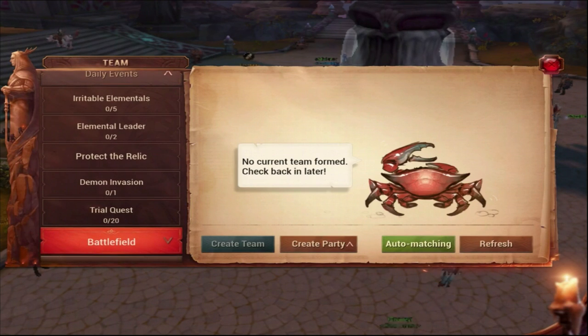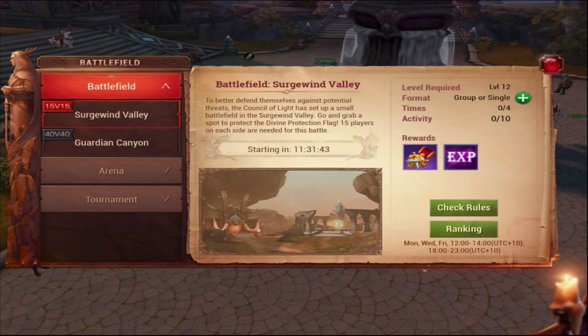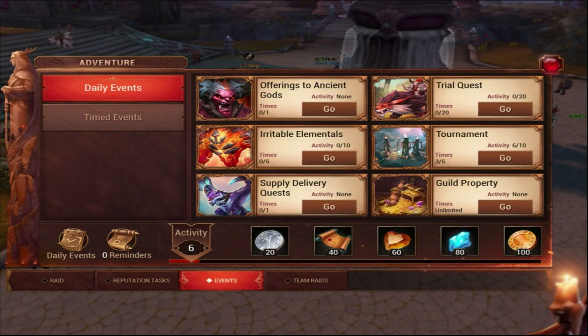In Daily Events, join a group - if you need three people they will take you there. You can either follow or be the lead and start auto battling the quest. You can do up to 20 trials which gives a lot of XP, or go all the way up to 80 trials and keep getting XP. After 80 you'll start getting medallions instead.